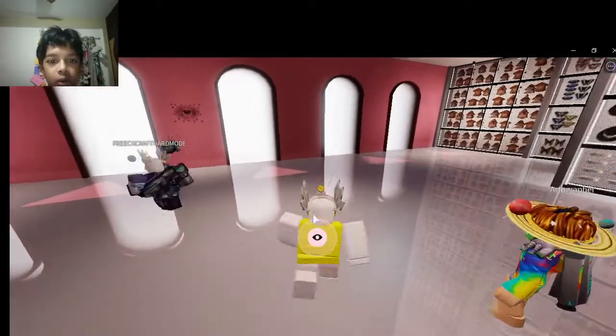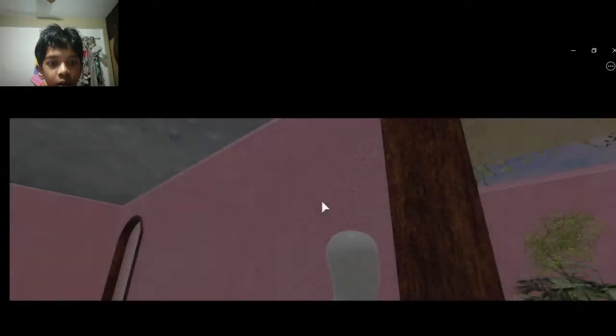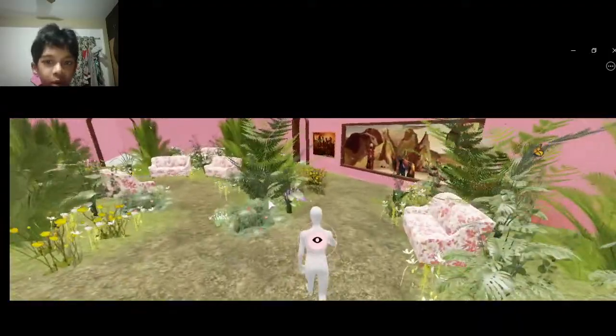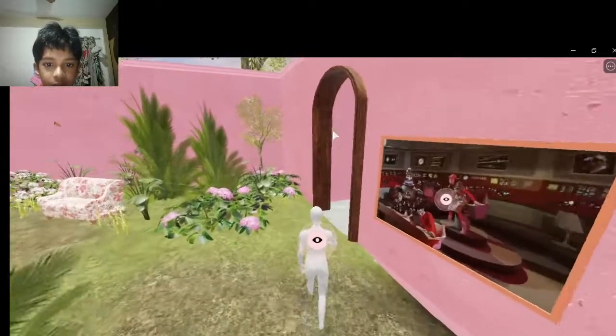So what do we do? We have to go to the pool. I think the fourth portal will get us to the pool — this will take us somewhere else. So you have to just go to the pool, go to the fourth portal, and then go here.